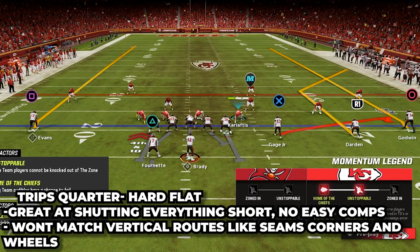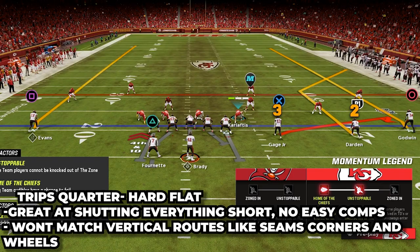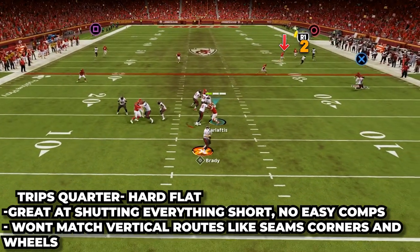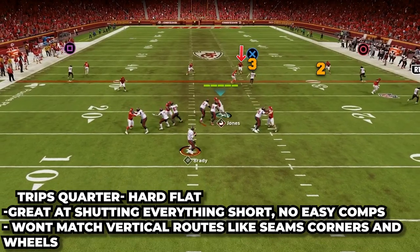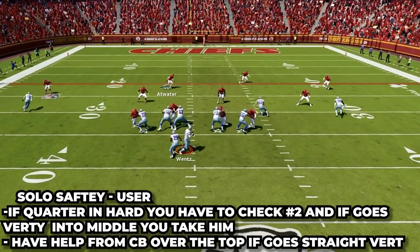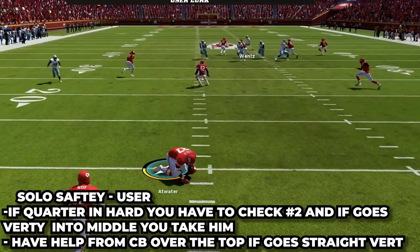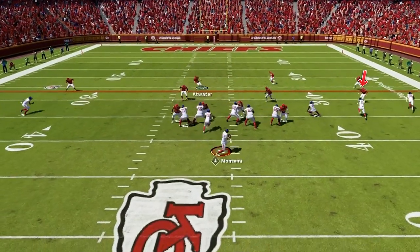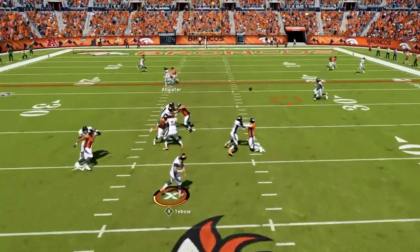What I really like to do is take the quarter flat player on the trips side and put him on a hard flat — this makes him go right to the flats and does a much better job of taking away quick and easy plays underneath. What I love about this setup is it handles flood concepts well: whether it's number two running a corner route with number three to the flat, or the opposite with number three running the corner and number two going to the flat, we lock it down. Our safety matches the corner route, and our hard flat takes away the flat. On four verts, the safety picks up number three, and as the user, I take number two coming in vertical — I bait a ton of quarterbacks on this throw and get a ton of user picks.